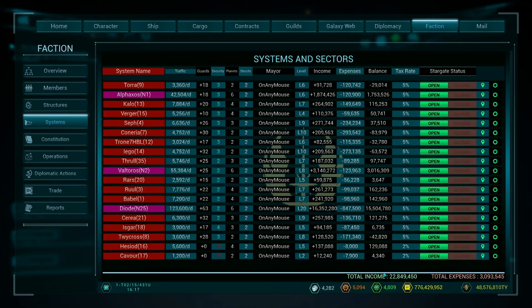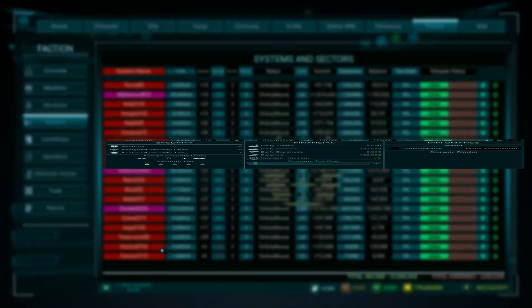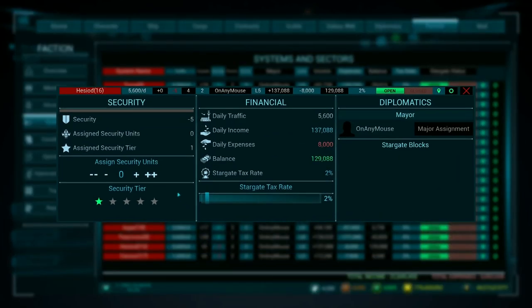One thing I can show you while we're here is that these two systems we've taken over have a security level of minus five. We don't really want really low security systems because that's where all sorts of piracy things are going to happen. So we're going to increase the security by adding security units — adding guards. By adding 10 guards, it's given us a security level of one.